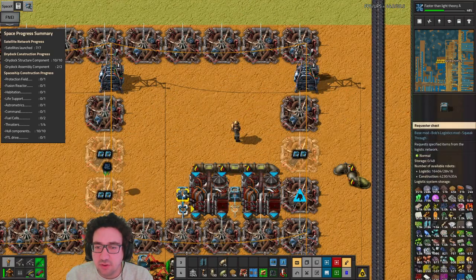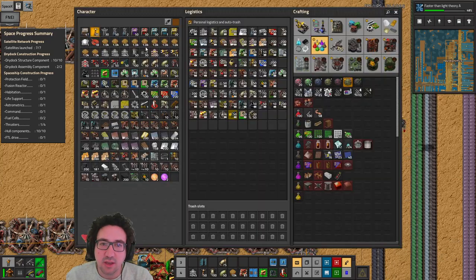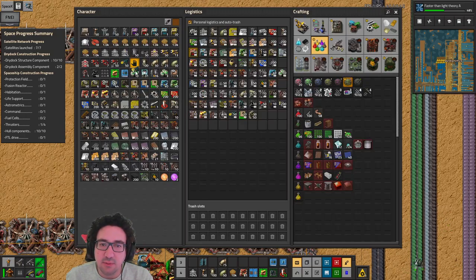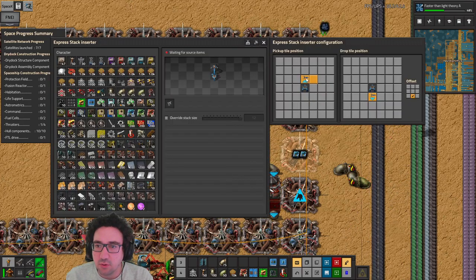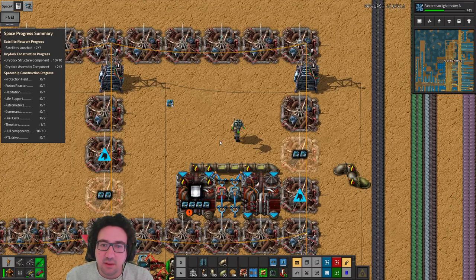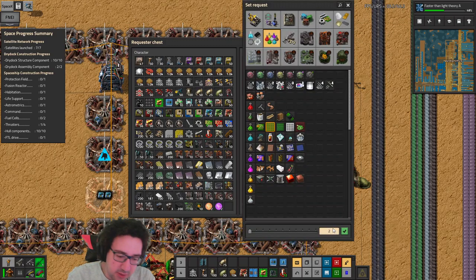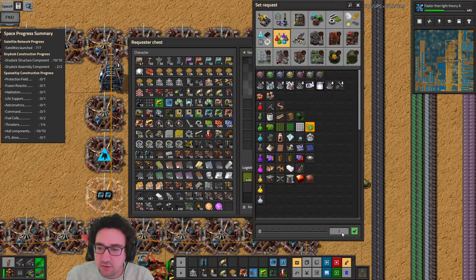Maybe we should allow for one extra space in between like this, then we can actually do the full thing. Let's do it like this — that's just a little bit neater. You guys will drop over here, you guys will pick up over here, you guys will pick up over here. We'll set you up — you don't get any special modules, you just get these guys. Same for you. Then we're gonna request these — like, I don't know, 200? Let's do 400, why not. 400, 400.